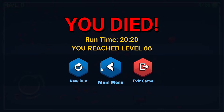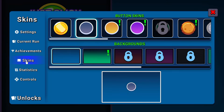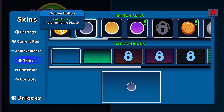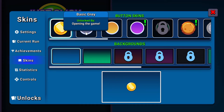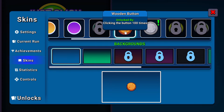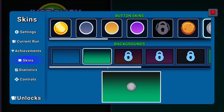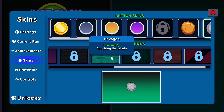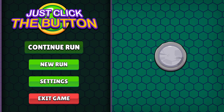We're going to leave that first run there. If we go back to the main menu — this is it. We've got settings and some skins, which we have unlocked some more things. I got that one because the guy who gave me the key for this also gave me the DLC. I don't know what the DLC gives me, I think it is literally just the golden button. Then you get the basic yellow button, basic purple button, the moon button, wooden button, rock button, and a few other bits and pieces. There are also some backgrounds and various things you can unlock. Join me for another run on Just Click the Button in another video. We'll see you later.